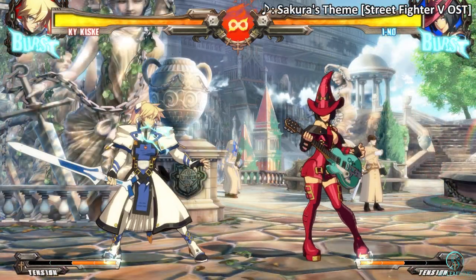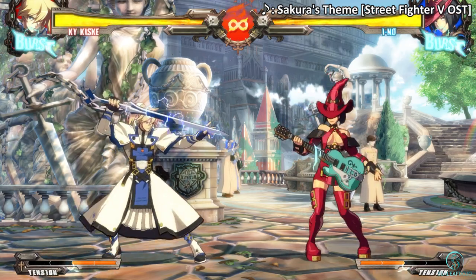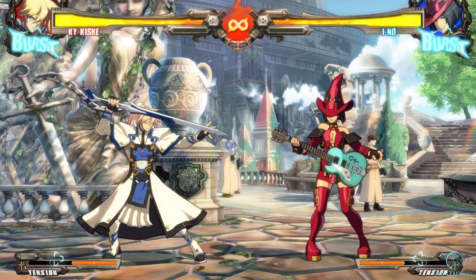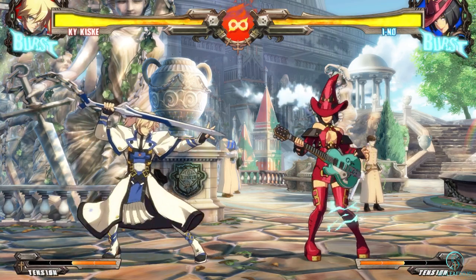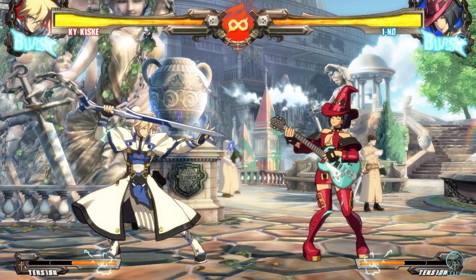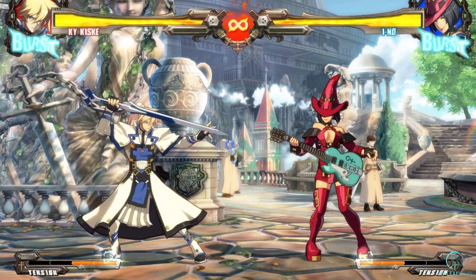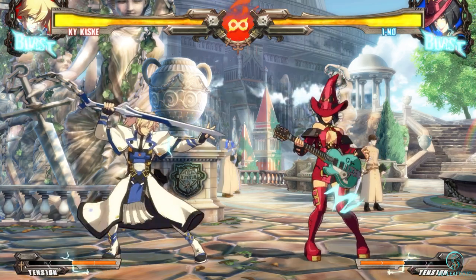The second thing to consider is the opponent's patience. Some characters have very long block strings or strings that can loop. When put into this situation, the defender will eventually take an action other than blocking to either escape or counter the string. The attacking player can take advantage of the situation to get an opening and land a hit.